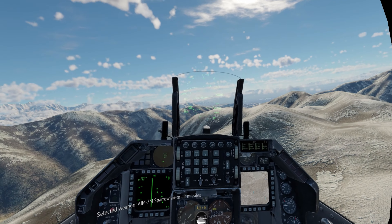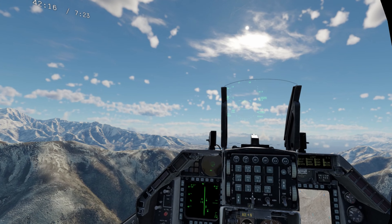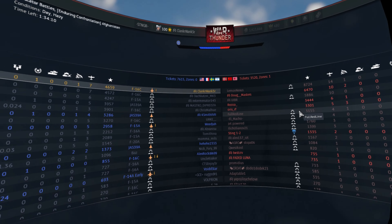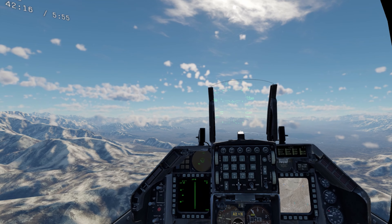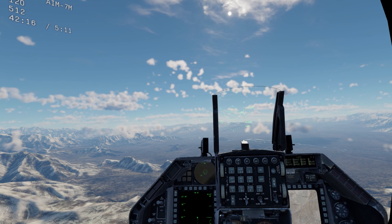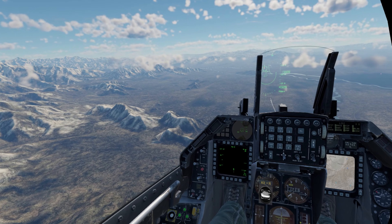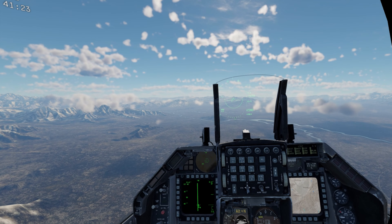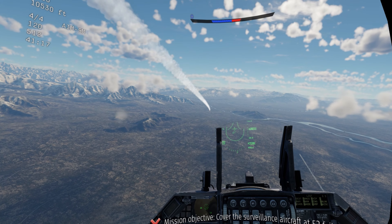We've got AIM-7s queued up in TWS mode. We're playing against Russia — that's the scoreboard, guys on their team getting 14, 10 kills, so we're definitely killing each other out here. I'm going to give this guy a Sparrow and drop our tank. Tank's gone. Looks like we're getting locked — that's an F-16, and he just killed that bandit right there. So we're going to try and get this other guy here.